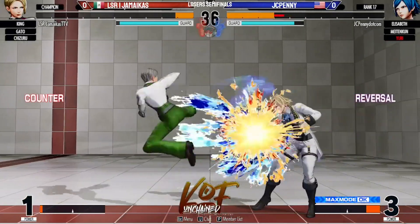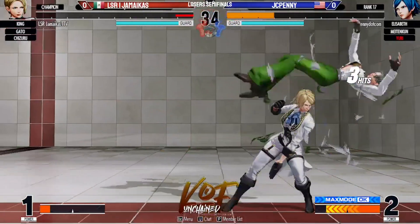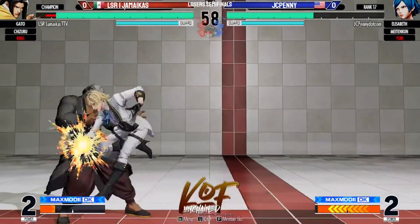Back throw, going for the jump in. Whittling her down really quick here, and there's the conversion needed to close it out — JC Penny takes it. A little bit of health back from this one, probably about 150 I want to say, back from the timer sitting on a decent 55 percent, able to stop the bleeding. But here's Gato.